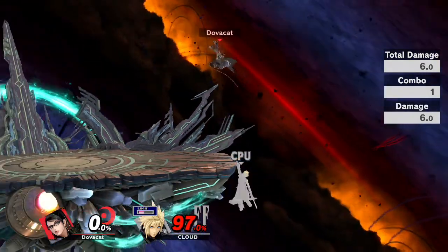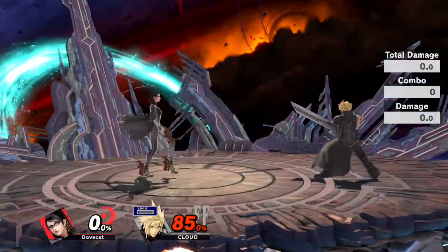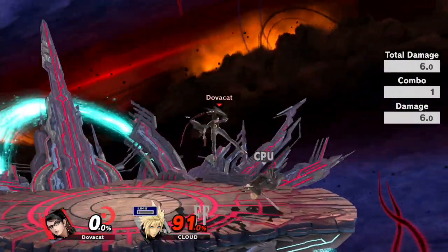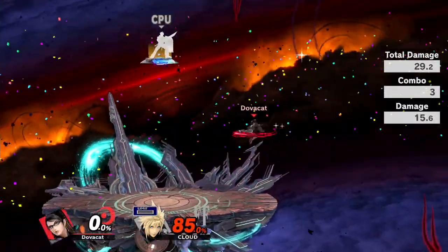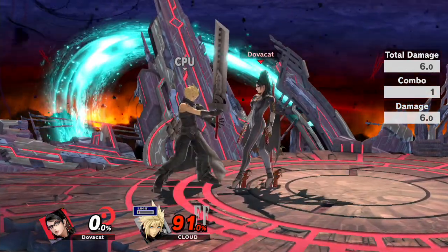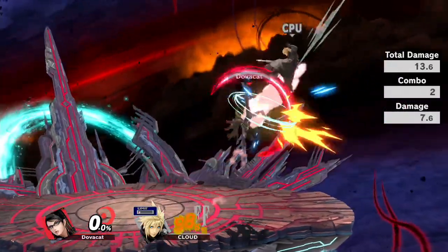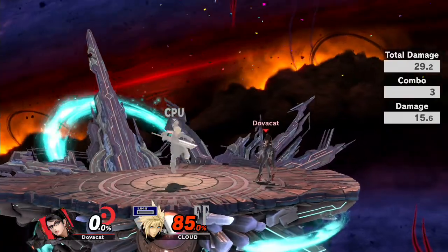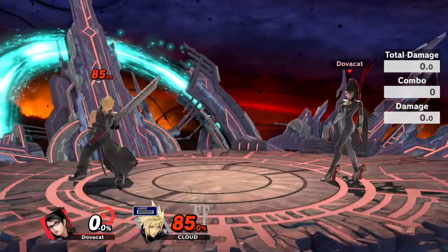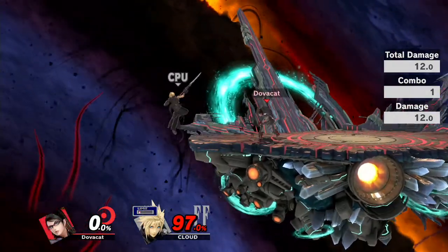Short hop aerials do less damage than full hop aerials — that one did 13-point-something, and a full hop did 15.6. Coupled with that, by the time you'd start killing with down tilt to back air out of attack cancel, the down tilt will launch them too high for the back air to connect. What you can do instead is the attack cancel reverse up air to back air, which doesn't really rely on DI and will kill. I tested this — at least at 60% from the ledge without DI. Dash attack is decent for killing at high percents and good for closing distance quickly.